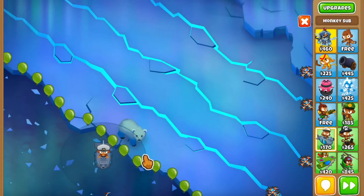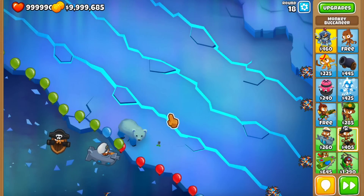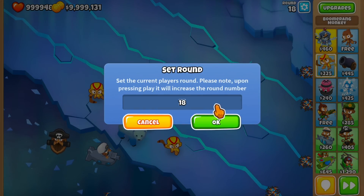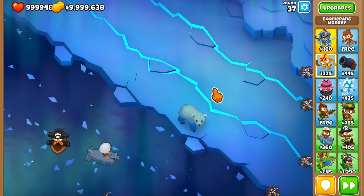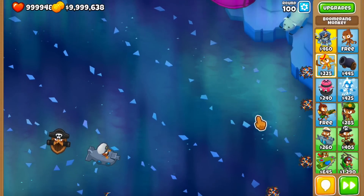From round 18 onward this is the new track, and the space that opened up is now water, so we can place subs and buccaneers there. Now you're probably wondering what happens to your towers. Let's place a couple of towers and see — I'll place three boomerangs and send round 37. The towers get destroyed and sold, which is going to make for a very interesting early game, especially on CHIMPS. And there's round 100 BAD — that's what happens.